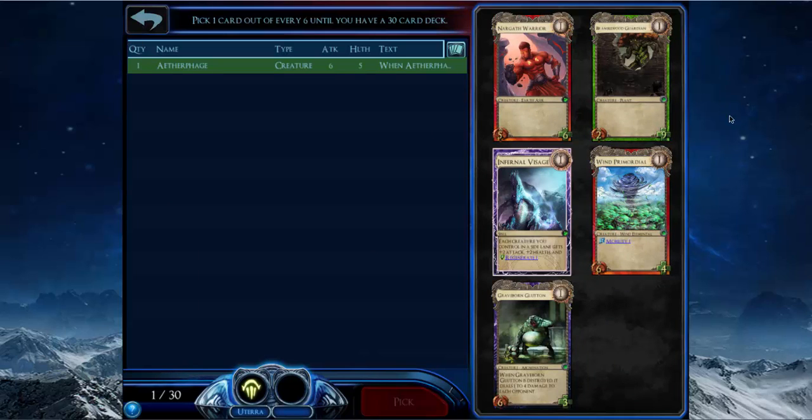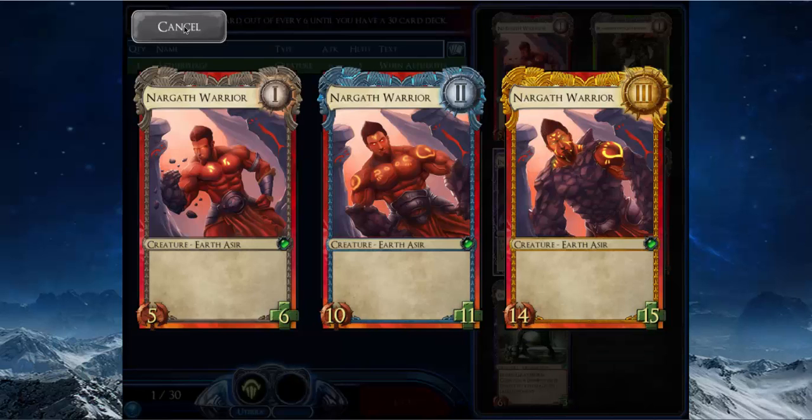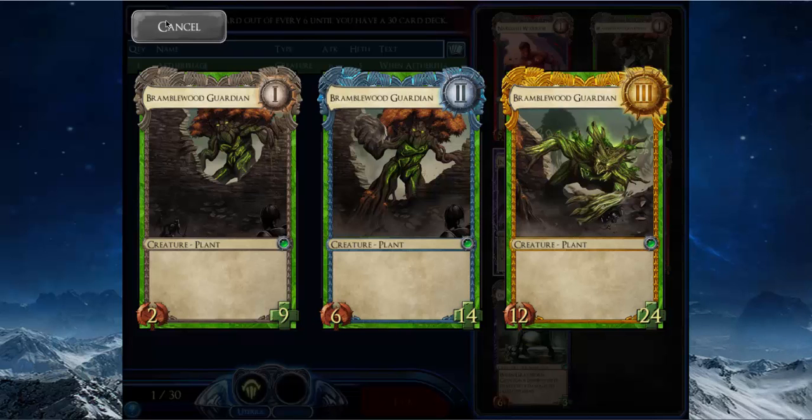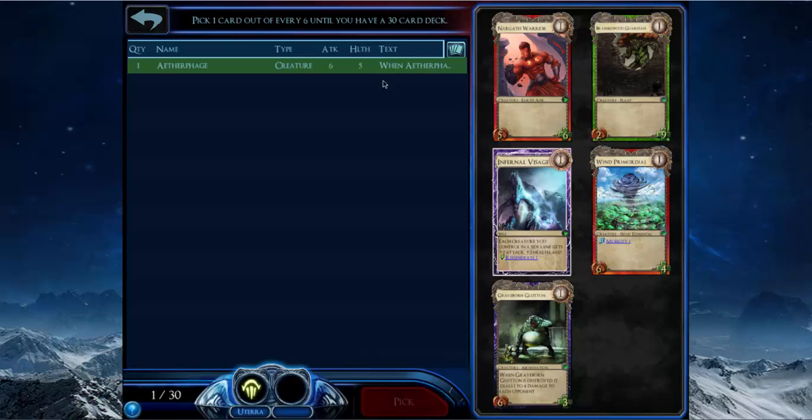Nagrath Warrior and Bremwood Guardian we're not going to consider — Nagrath Warrior is much too vanilla and too small, and Bremwood Guardian is much too bad with no attack whatsoever. That leaves us with Infernal Visage, One Primordial, and Graveborn Glutton.